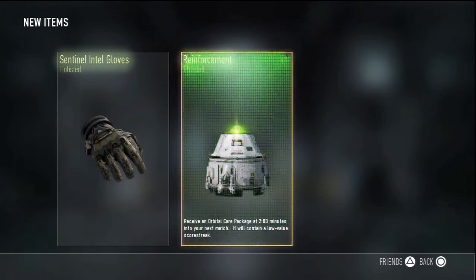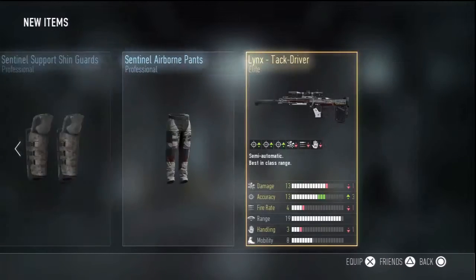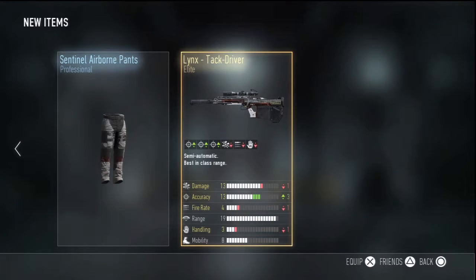Sentinel Intel Gloves — not very cool. Two-minute care package. The only thing that's good that I got in this episode is the Tac Driver. Maybe I'll try it out and see what it's like. Hopefully you guys enjoyed supply drop opening episode seven — peace out.